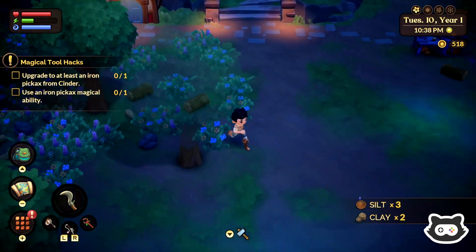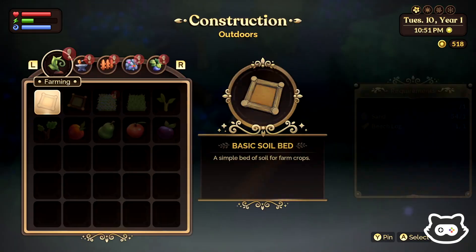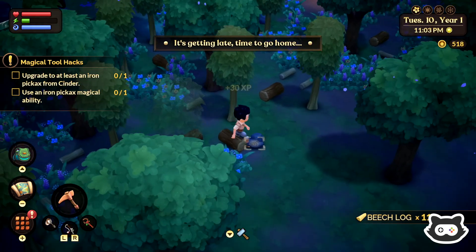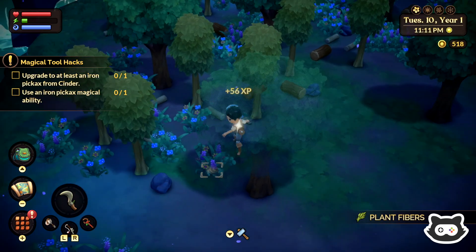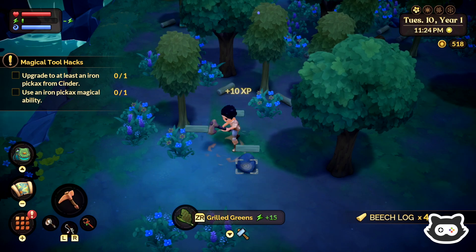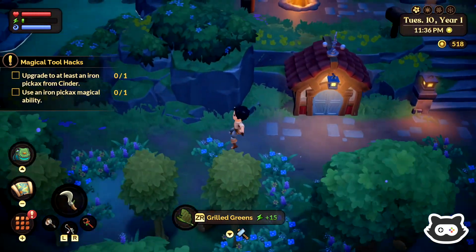We can get some silt in the mines. I don't want to cut down the trees but we could plant more trees. I really like the wild overgrown look of it all. But we need the resources — we're out of silt again. We'll have to finish building the new plots tomorrow then.